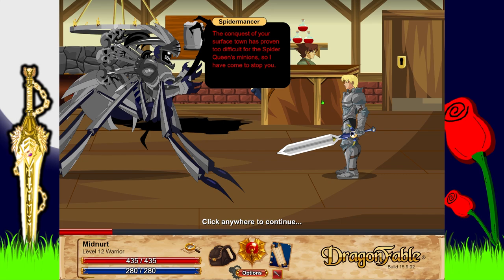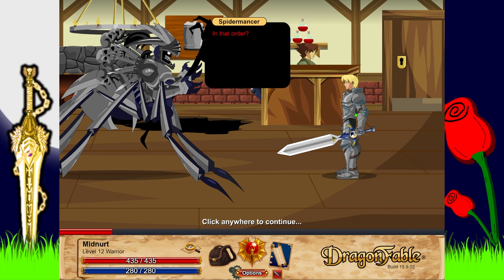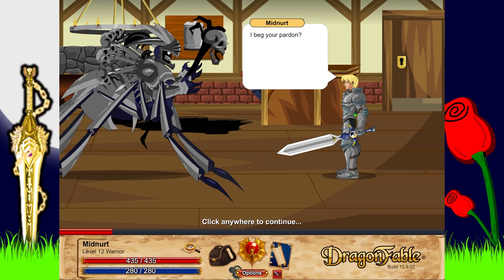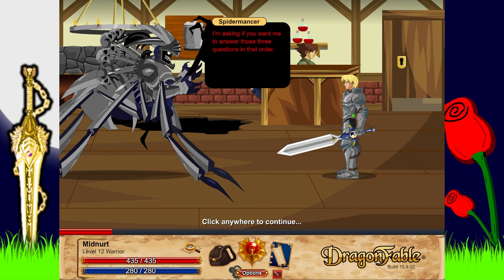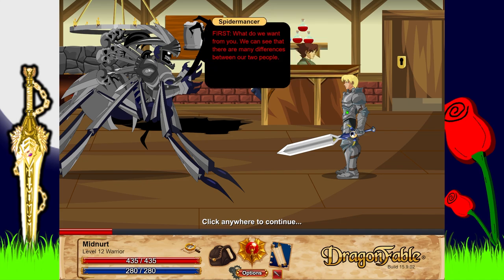Anyway, let's see the boss — the Spidermancer! 'The conquest of your surface town has proven too difficult for the spider queen's minions, so I have come to stop you.' 'What do you mean? What do you want from us? Why attack us? What happened to the dragon eggs? In that order.' 'I beg your pardon — you want me to answer those three questions in that order?' 'Sure, go right ahead. First — what do we want from you? We can see there are many differences between our two peoples, but those are just on the outside.'